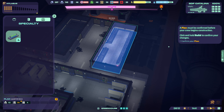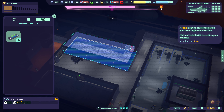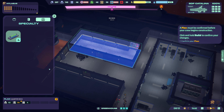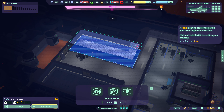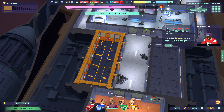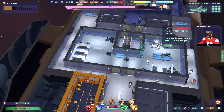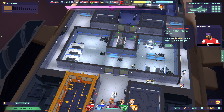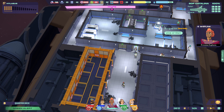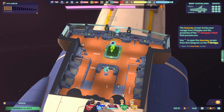A plan must be confirmed — confirming. Click and hold build. Construction confirmed! The Zootopan fleet will soon come for us, captain — we must jump again before we are caught. Bring up our journey. The journey screen tracks your path and the approximate position of the Zootopan fleet that pursues you.